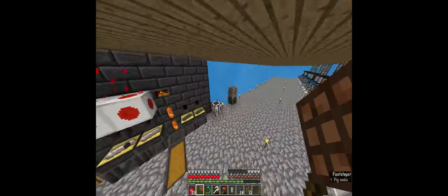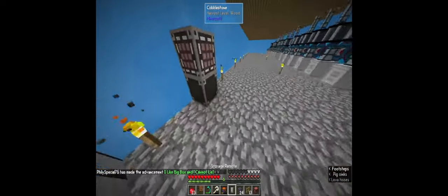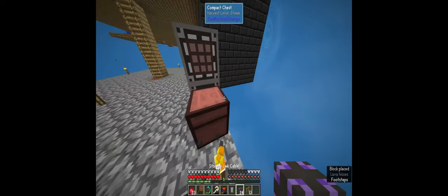It took me about four minutes to get all the resources. Now we're going to make this chest - I'm going to make it a nice red color, so 10 hue. Click build - and we don't have enough iron in there. When you make it, it will make a compact chest in the color that you selected. Big box and I cannot lie.